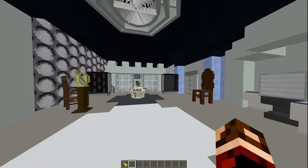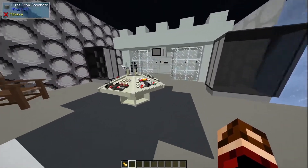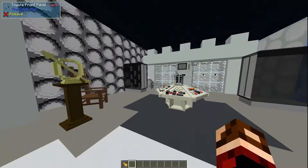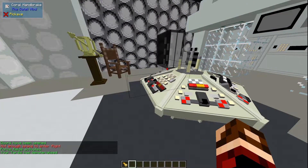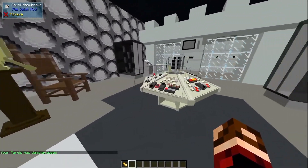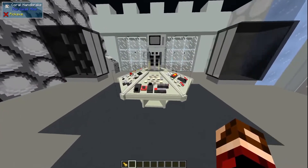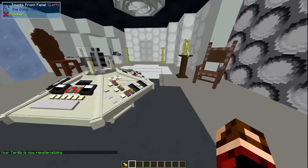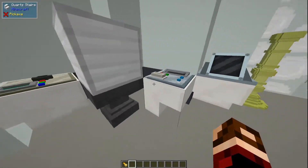We're inside this TARDIS now and as you can see this is a recreation of the First Doctor's TARDIS. You even have buttons and different things you can do — force fields activated, TARDIS dematerialized. They made the actual switches invisible so that it doesn't mess with the actual things, but yeah I will rematerialize this TARDIS now.